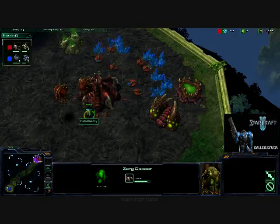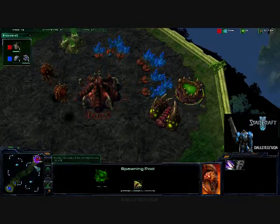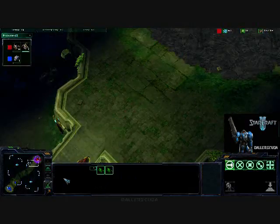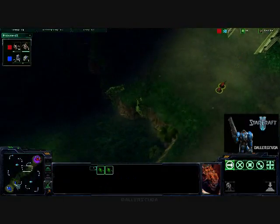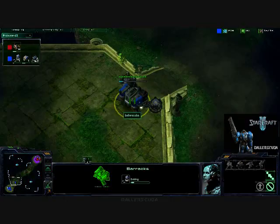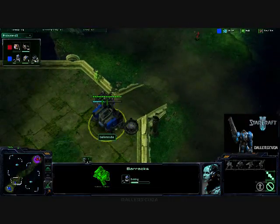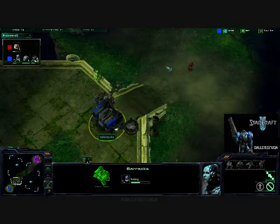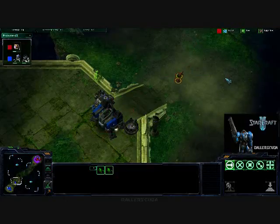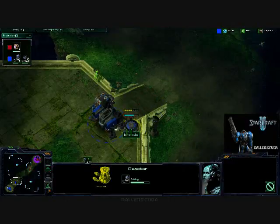Zerglings — for those of you that don't know, two of them pop out for every larva that spawns. Here come two Zerglings. Where are they going? Looks like they're going all the way across the map. Hopefully I can get something up in time, but I go for the reactor first, so if they move right in, it doesn't look like I'll have anything to counter them. They stop right there — there they go, going in — but the buildings should pose some problems for them.